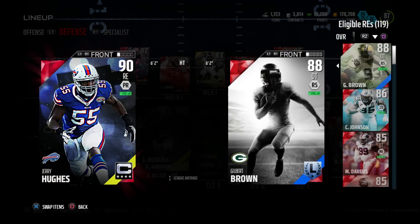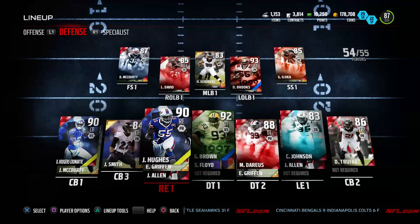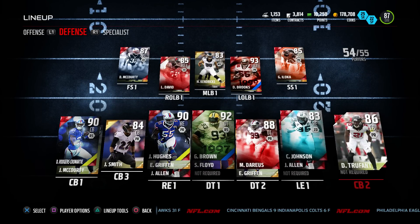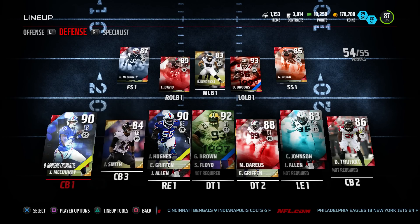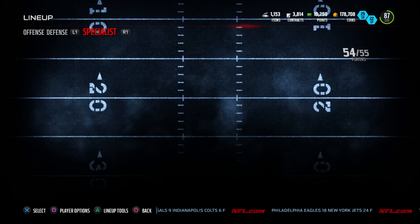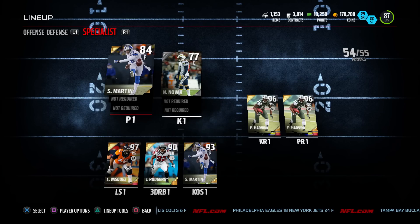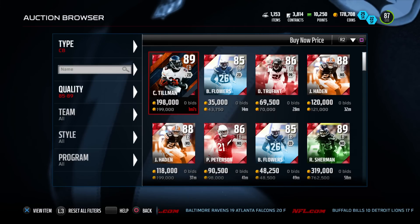We got Jerry Hughes, the stud pass rusher for the Buffalo Bills, with a 98 finesse move. For some reason in the 4-3 I just don't get a lot of pressure, so I was hoping getting all these studs would help. My base defense is better overall. We're keeping DRC, we got Jimmy Smith, and I also need another cornerback. Let's go check out some cornerbacks.